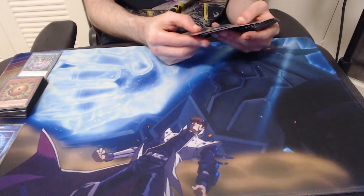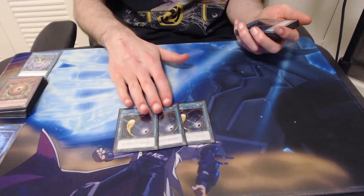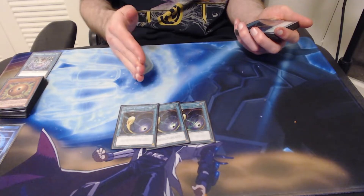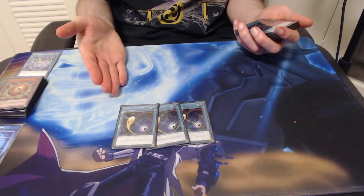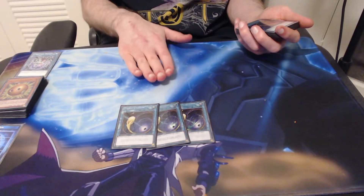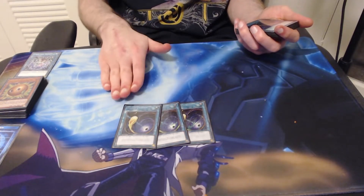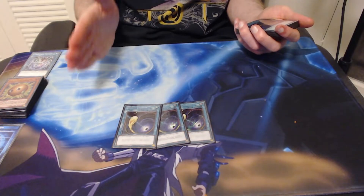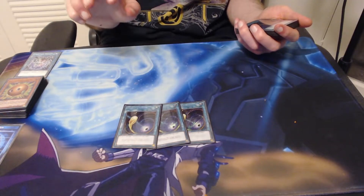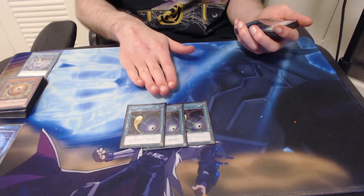We'll go over Cyber Dark Dragon and why this is important when we cover the extra deck. For the spells, we are running three copies of Cosmic Cyclone — this is actually an incredible spell for the deck and our limited three card. Cosmic Cyclone serves two purposes: it's backrow removal, which is very important for a deck that relies on normal summoning and attacking. The thousand life point cost also immediately triggers your Cyber Dark Style skill. So if you go second, your opponent sets a backrow, you Cosmic it, you cleared the backrow, and you're now down to 3,000 life — you can immediately activate Cyber Dark Style, reveal three Claws, get one added to your hand, and go from there.